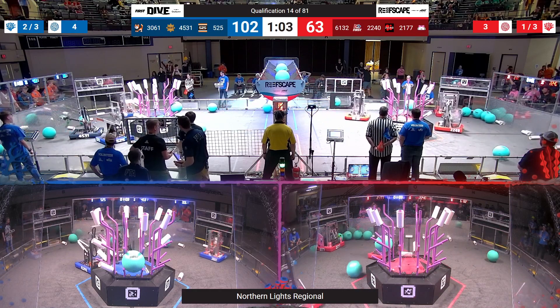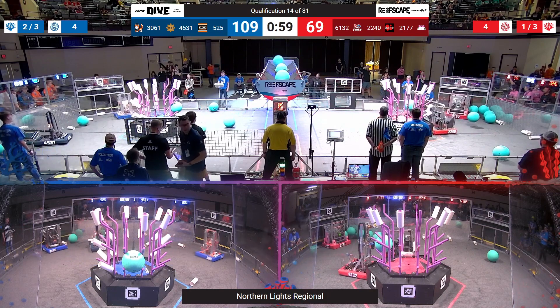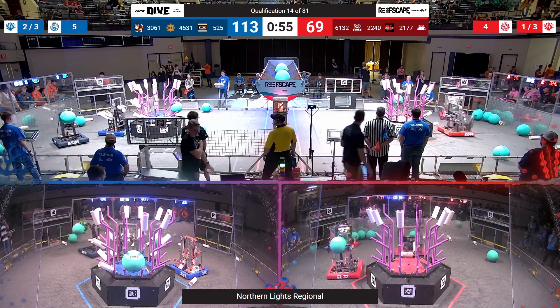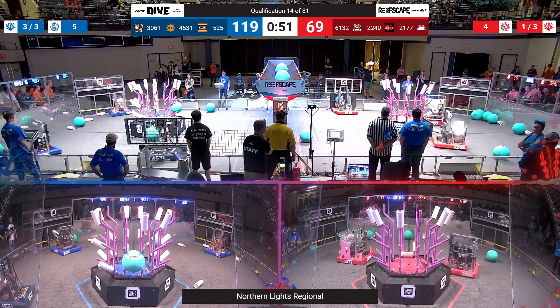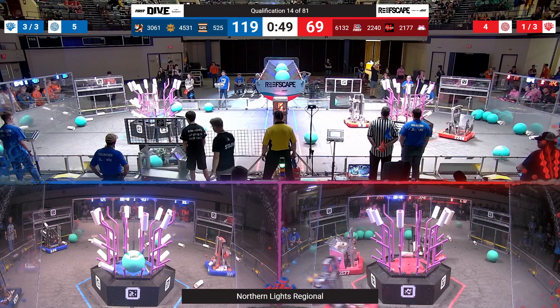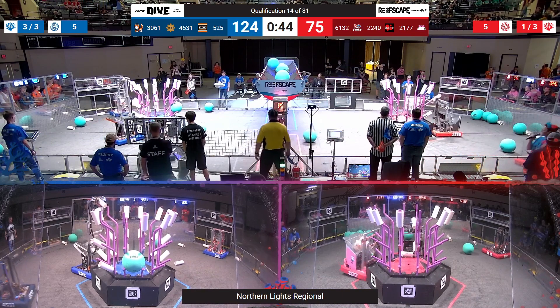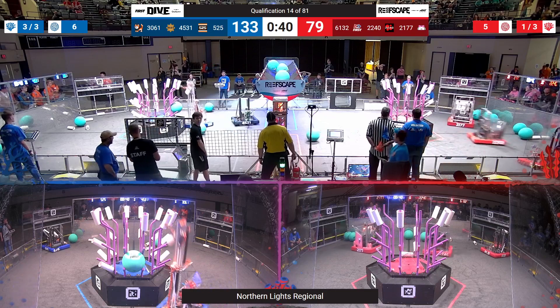They may have a strategy where some alliance partners are intentionally filling other levels of the reef just to maximize that, while their red alliance partner clears all the algae off and is scoring it into the barge. I do believe we have a cooperation bonus in this match — both sides of the barge are illuminated, meaning both teams have made their cooperation points.